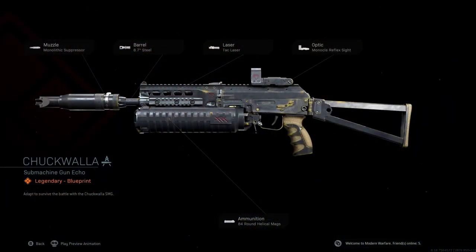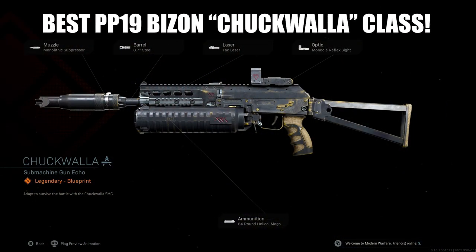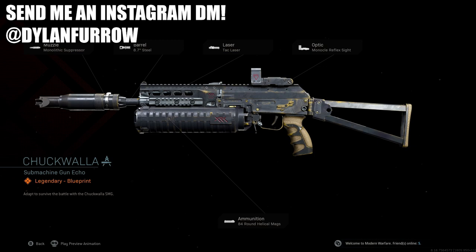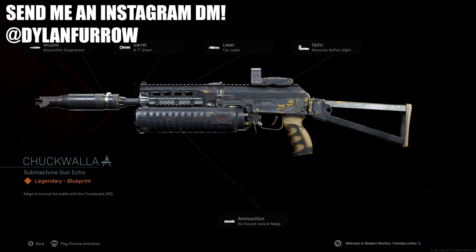What's going on ladies and gents, my name is Arbuckle, welcome back to another video. Today we are once again back on Modern Warfare and I wanted to share with you guys the best class setup for the new PP19 Bison Chuckwalla Blueprint.